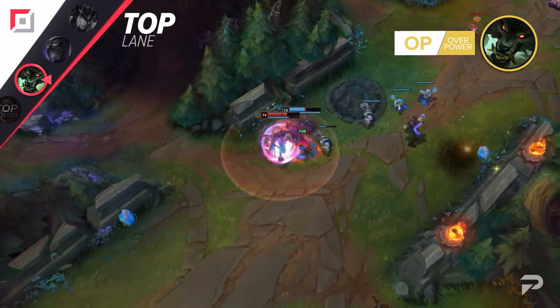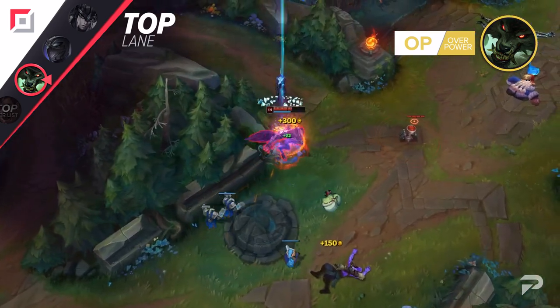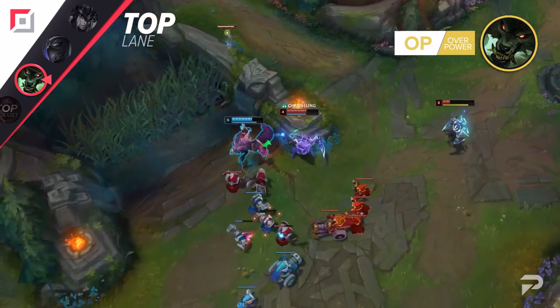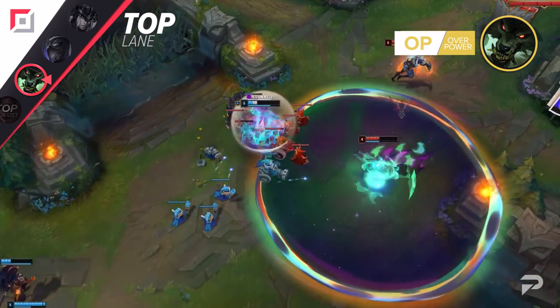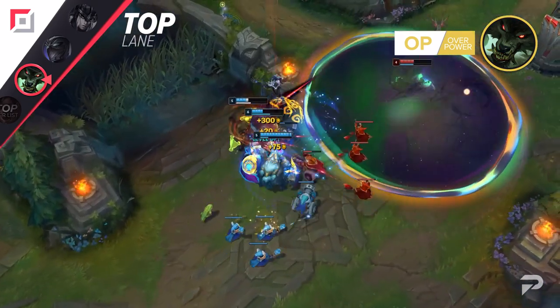Want to just group up and be a beefy boy? Go Titanic Hydra, Spirit Visage, and Thornmail. Want to focus on side laning? Go for Ravenous Hydra instead, and then grab Death's Stance for a high sustain and damage build that lets you 1v1 or even 1v2 with ease as you split push. This flexibility, along with him not really having any bad lanes, makes him a super strong option that you can reliably blind pick in any game.